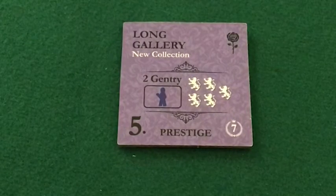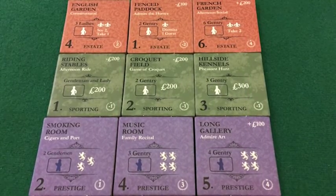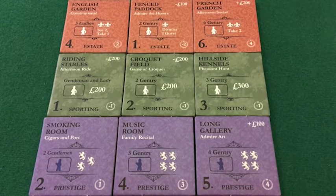We're now going to get into patterns on the tiles. Before looking at all five tile types, I want to examine these three because they represent a consistent favor associated with that type of tile.